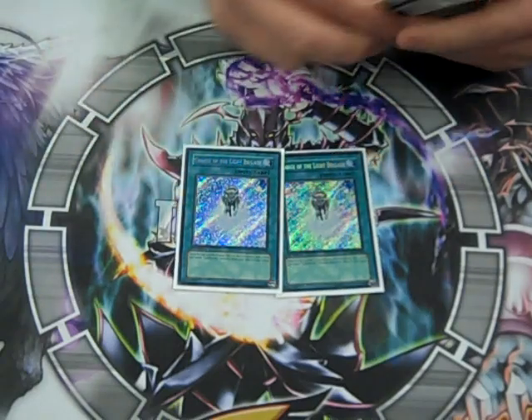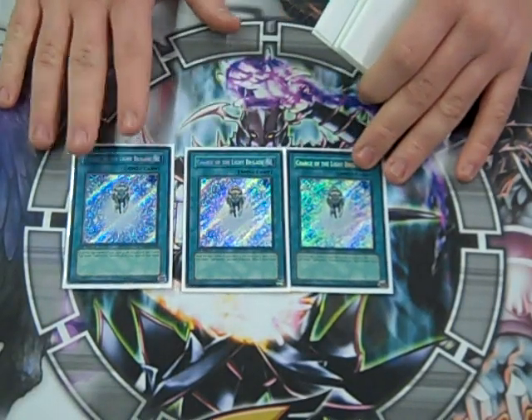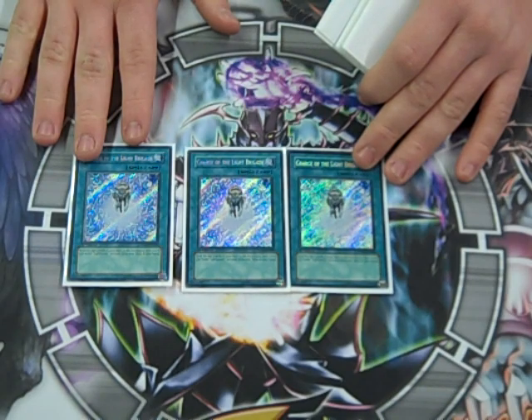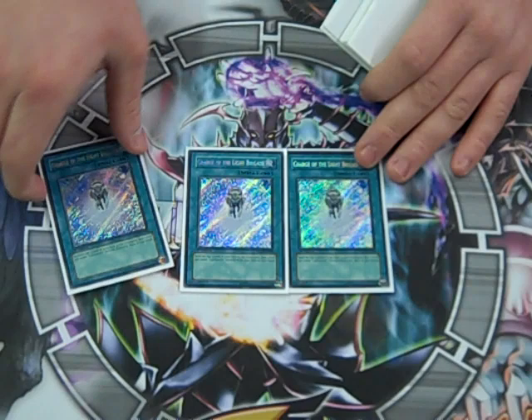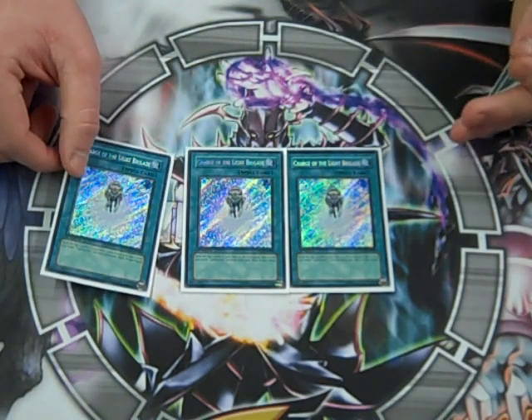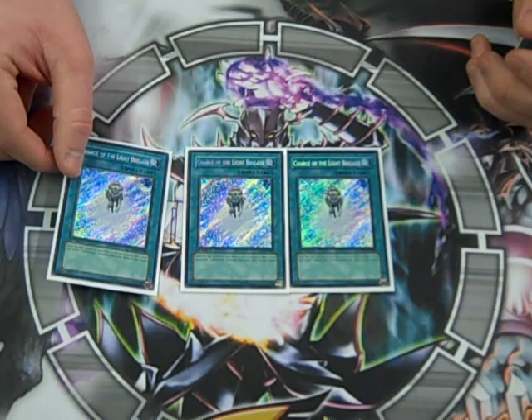Triple Solar Charge — all Secrets, no Supers here. We don't roll that way. Mills top three and you get to search for a Level 4 or lower. There's really no downside unless you're milling yourself out.